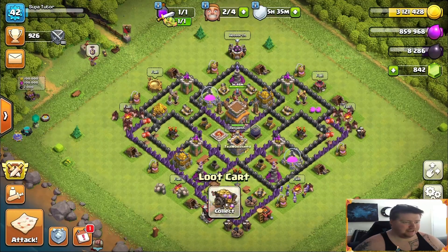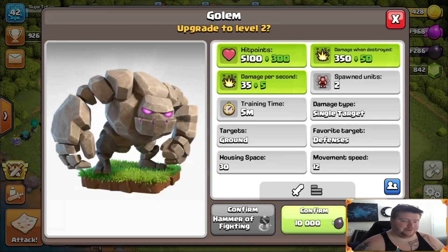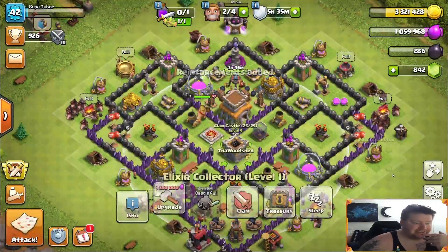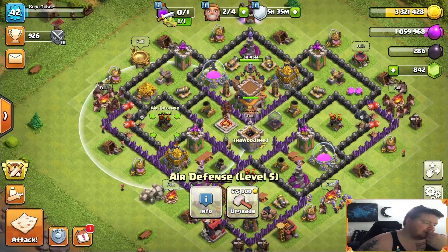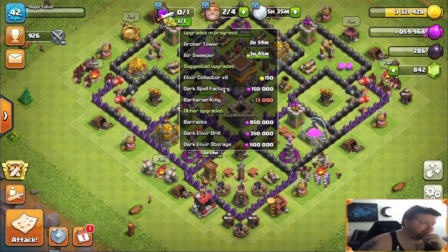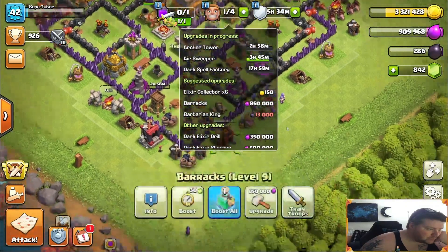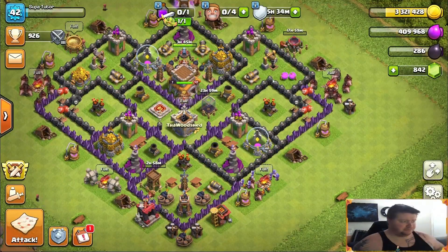Let me collect my loot cart. I don't have enough elixir to upgrade the Barbarian King — do I have enough to upgrade my golems? I do, so I'm going to upgrade the golems, because like I said, we're going to use those for a couple levels and they'll be higher on the priority list. I've got a ton of money in here. The dark spell factory can go again? Yeah, so we'll do that. Our barracks can go up another level, and our dark elixir storage can go up another level — the dark elixir storage is almost an absolute must. So we're going to do those two.